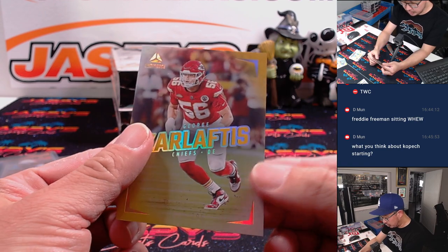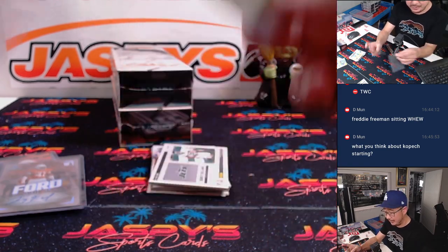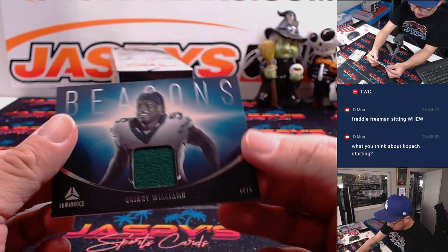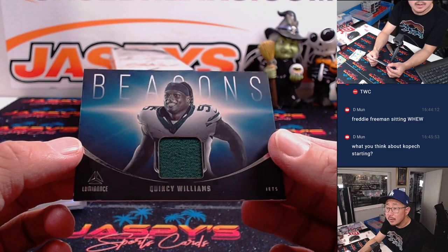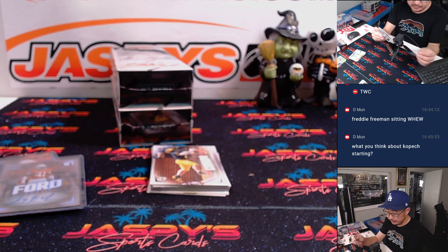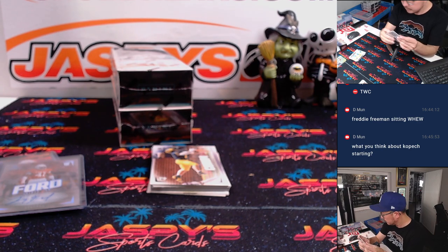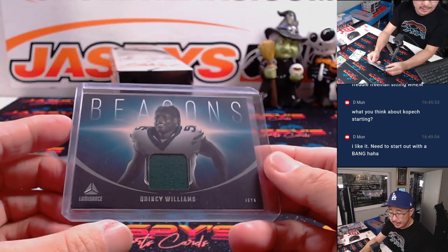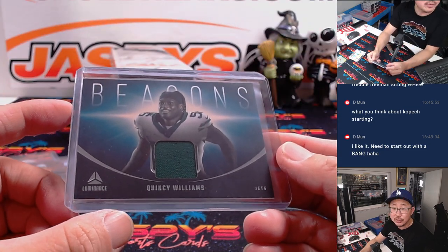Vestige Aaron Rodgers. And we've got George Karloftis to 299. And for the Jets, Quincy Williams. Beacons Relic — it's going to be a 75-pointer. AFC East, going to be for Jason.